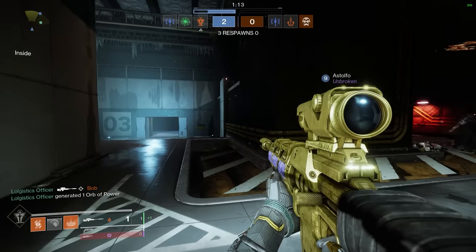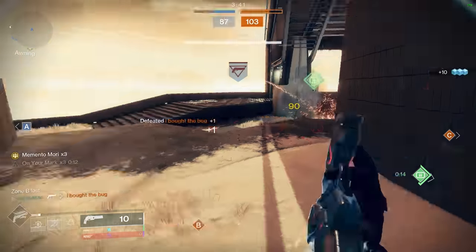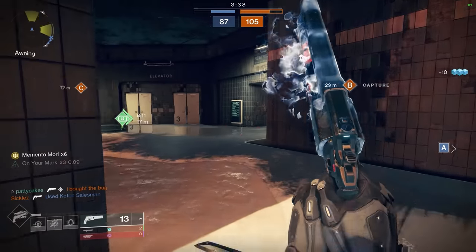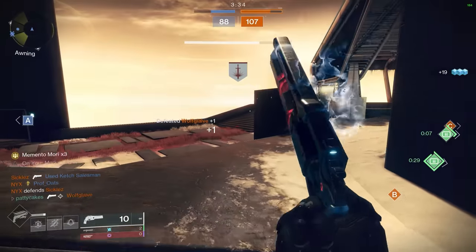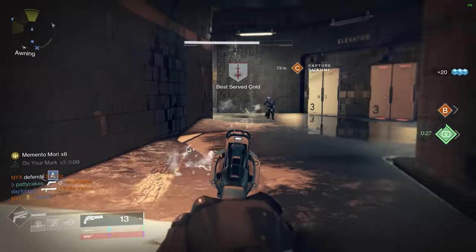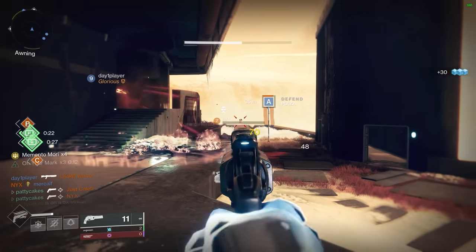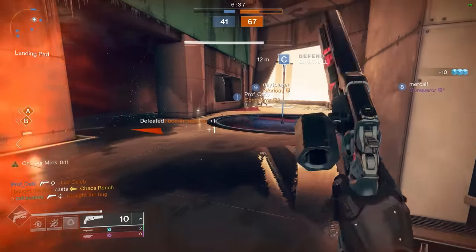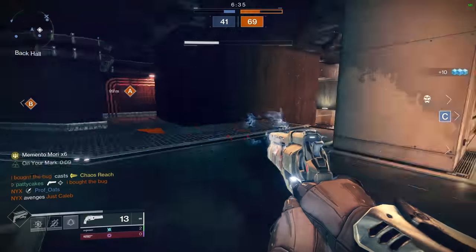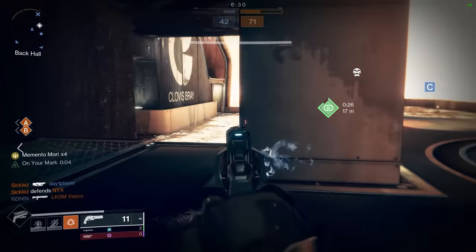The last entry on our tier list is the iconic Ace of Spades, Cayde's signature hand cannon. It has massive range, epic stats, and a permanent damage buff after a kill — at least until you swap your weapons. You also get to keep your radar up while aiming down sights, so there's no way you're getting flanked while using Ace. Headshot kills explode the enemy and give you a faster reload, so really what's not to like? I don't think I have to convince you that Ace of Spades is still in the conversation for the best hand cannon in the game. Once you get Memento rolling, it's game over for your opponents.